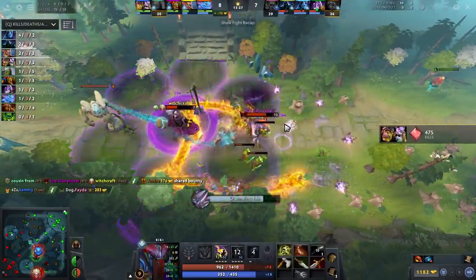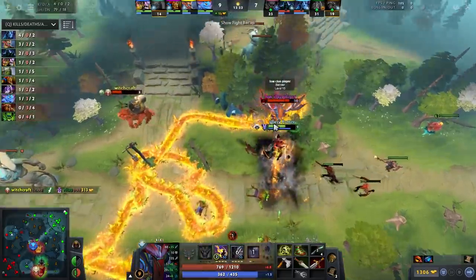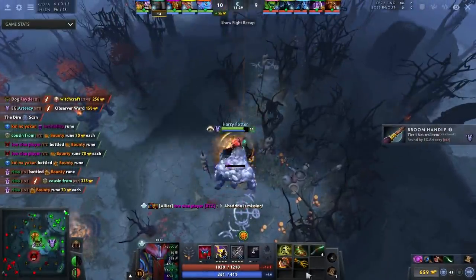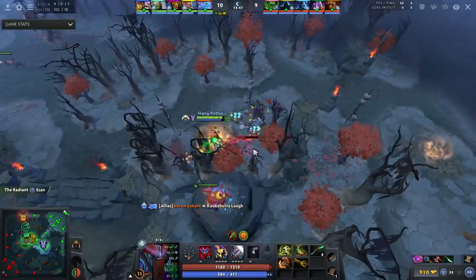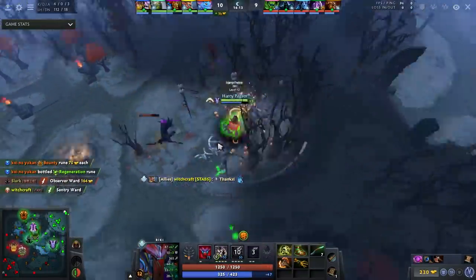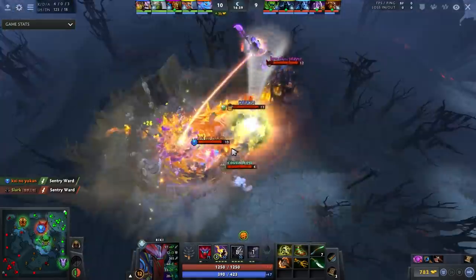Batrider is a horrible matchup for Riki — I cannot stress this enough. In the early game you absolutely despise this hero, and frankly at all stages of the game it's a generally bad matchup. Once you have Battle Fury, you'll go hit jungle camps. You still want to show up to fights, but Battle Fury means ancients — that's true for almost every hero that builds it. He's playing it safe because he can die; just because he's 4-0 doesn't mean it has to stay that way.